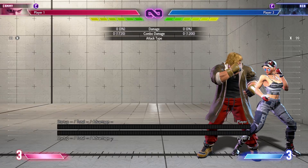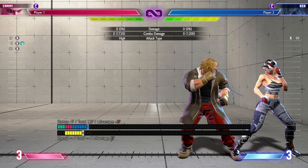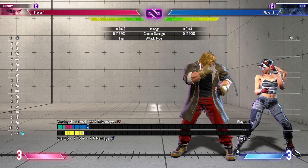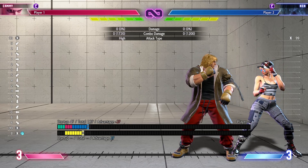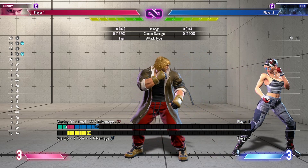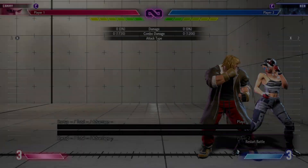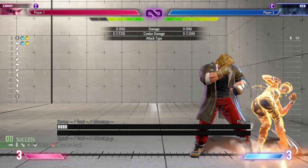Welcome back to a brand new video. Today we're going to see how to get out of a corner. This will basically apply for most of the cast, but I'm choosing Ken because he's the most popular. I'm showcasing his options for it. The idea is we're going to wait for drive rush and basically ODP them.